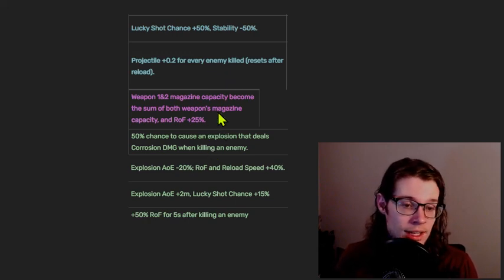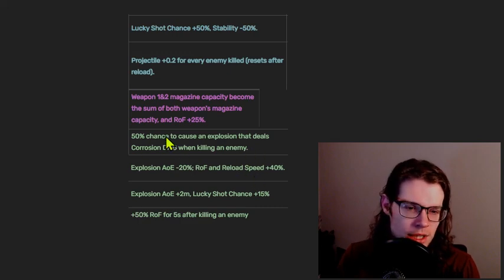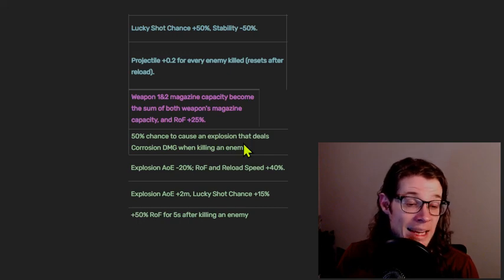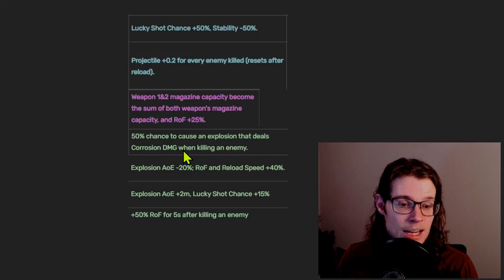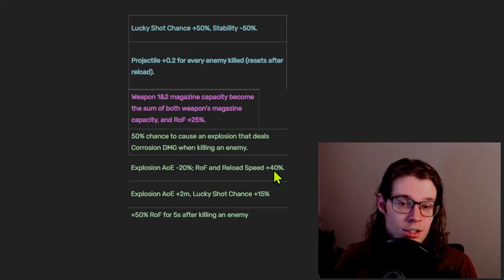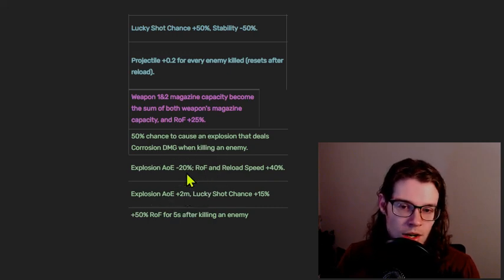In general, the best inscriptions are the green ones. There's a 50% chance to cause an explosion that deals certain type of damage whenever an enemy is killed — this deals base weapon damage as the explosion, so explosive weapons and sniper weapons tend to be much better with this inscription because they have very high base damages. Explosion AOE minus 20% rate of fire and reload speed 40% tends to be extremely good on most explosion weapons — having a double-down on rate of fire and reload speed is totally worth the slight explosion AOE reduction. Certain weapons like Tiger Cannon are pretty much unusable without this particular ascension.